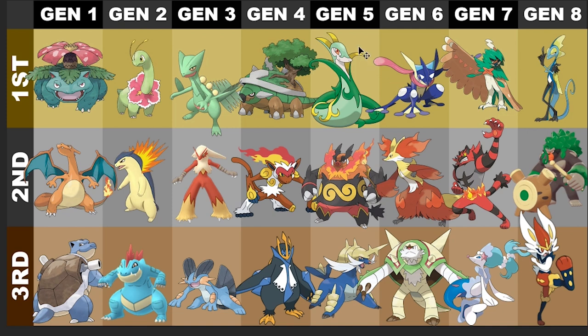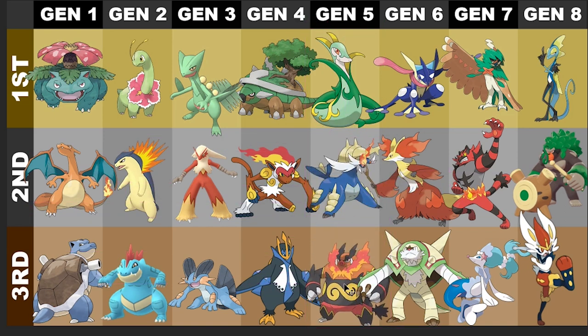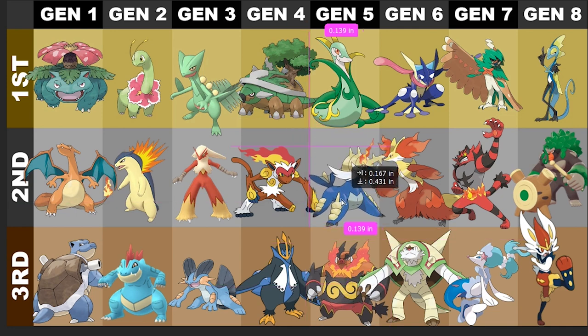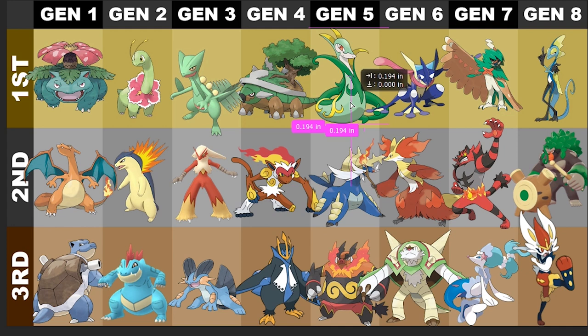I honestly dislike the starters of Gen 5 for the most part. My favorite starter to use is Oshawott, but I hate the way Samurott looks. I like Samurott's design more than Emboar's though, so Emboar goes at the bottom. I get Emboar's Journey to the West inspiration, but I dislike the way he looks — I feel like he could have been more. Samurott I despise too, but Serperior — big serpent, I can dig it. Serperior is definitely the favorite out of these guys.